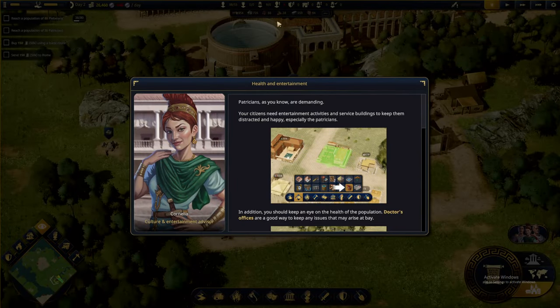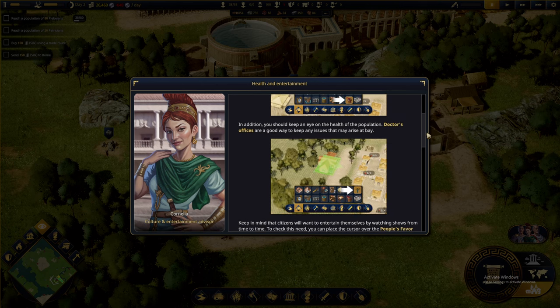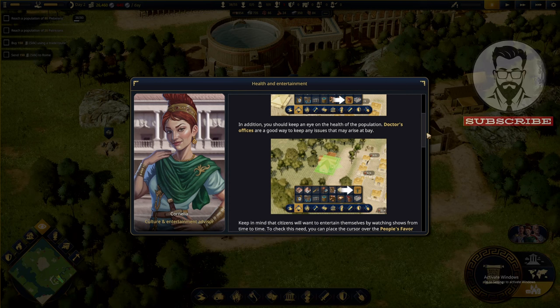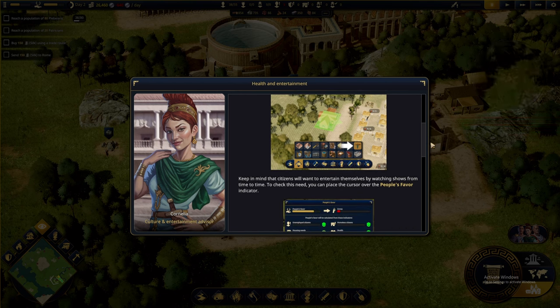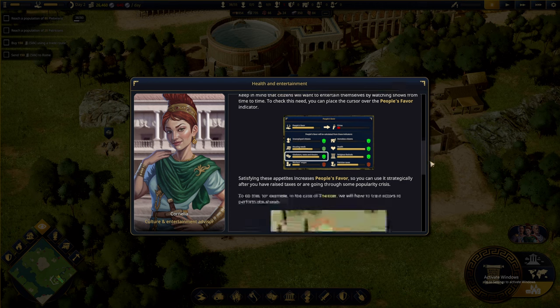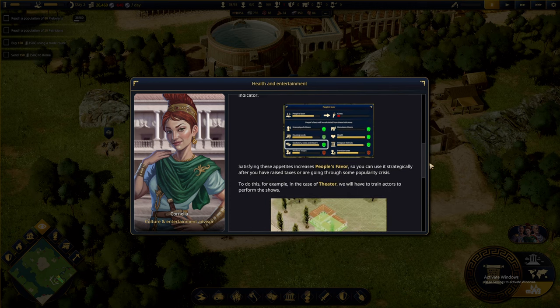Now we've dealt with the wooden planks — health and entertainment. Patricians, as you know, are demanding. Your citizens need entertainment and activity and service buildings to keep them distracted and happy, especially the patricians. You should also keep an eye on the health of the population — doctor's offices are a good way to keep any issues at bay. Citizens who want to entertain themselves will want to watch shows from time to time.